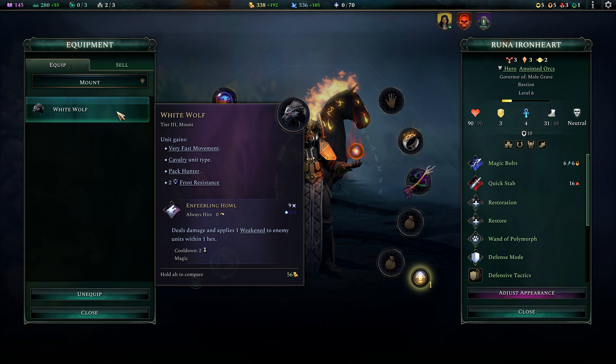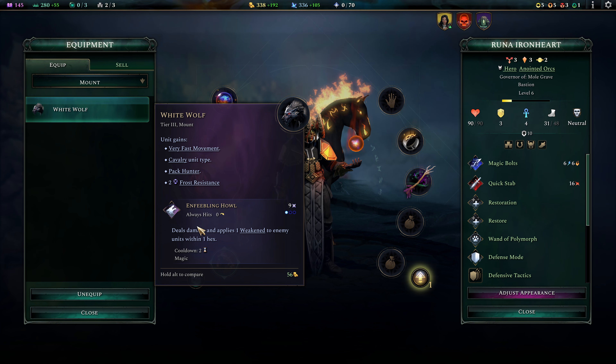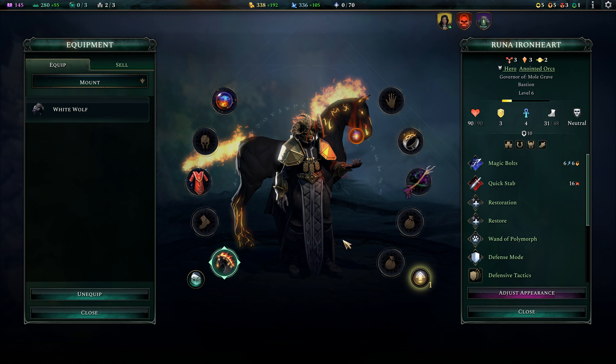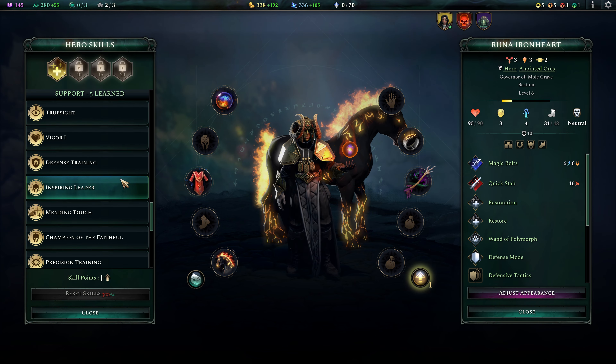However, we already have a Nightmare Mount for Runa, so we're gonna stick with the Nightmare Mount. White Wolf is a tier 3 mount with Enfeebling Howl, but that does cost an action, so I don't think Enfeebling Howl is the way to go. That would be pretty decent for a melee unit because it only affects the units that are touching the hex that Argon is on.